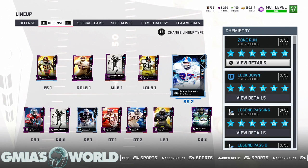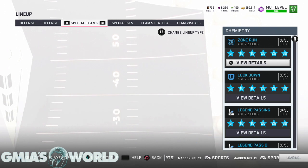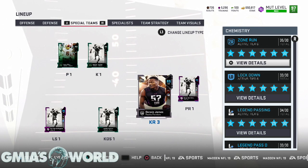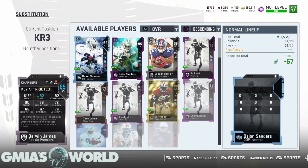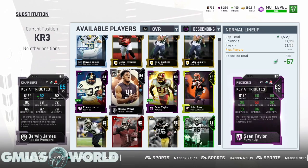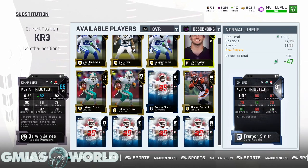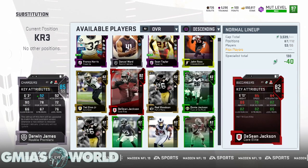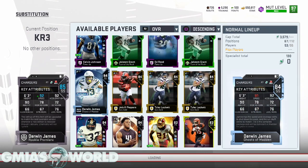The next thing we're going to be doing is adding the real Derwin James. I do have the rookie premier, but I'm going to be using my additional slot as a kick returner and adding the real Derwin James into the game. I should be able to just add him in there without it telling me I have two of them, because I just recently bought him. Let me find him — okay, there he goes. I went right by him.